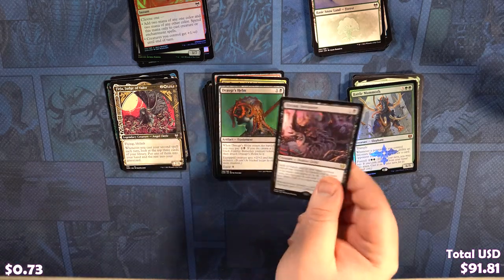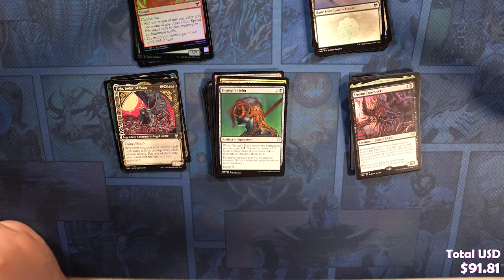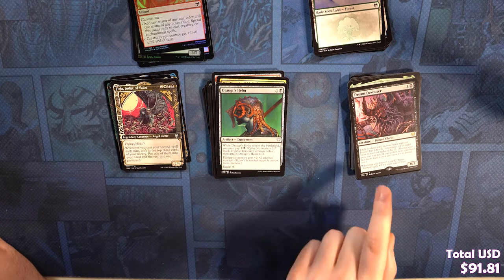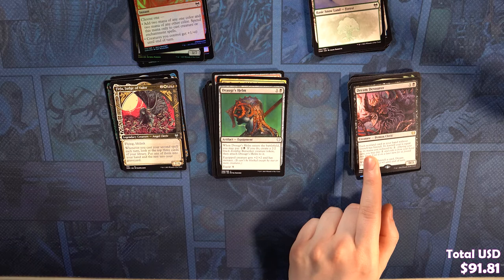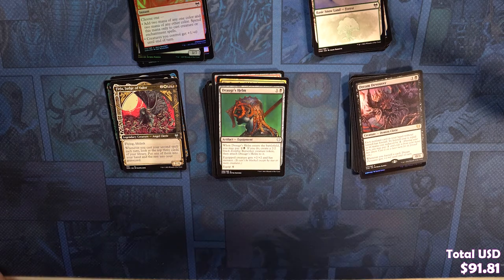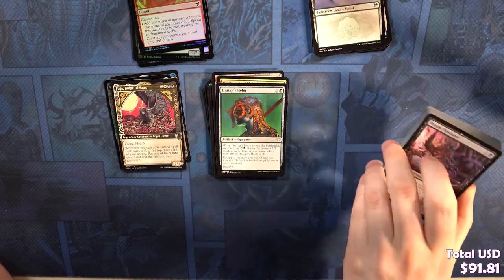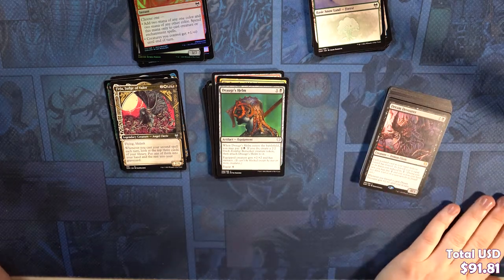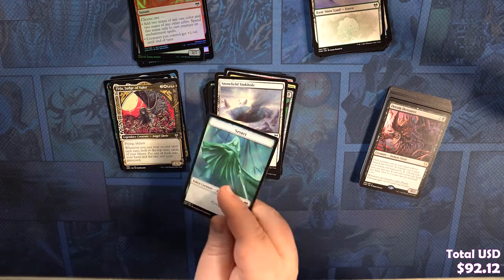Our rare is a Dream Devourer. Each nonland card in your hand without Foretell gains Foretell. Oh yeah — so your answer the other day where you can lower the cost doesn't work on it. That's what I thought it said. So this does not reduce the cost of cards that already have Foretell — correct. It's a small creature and I think that card is super cool.